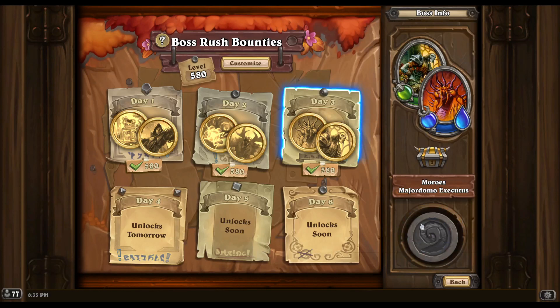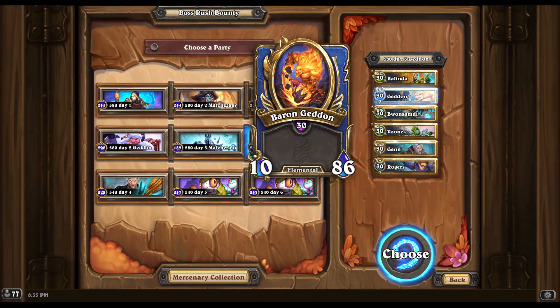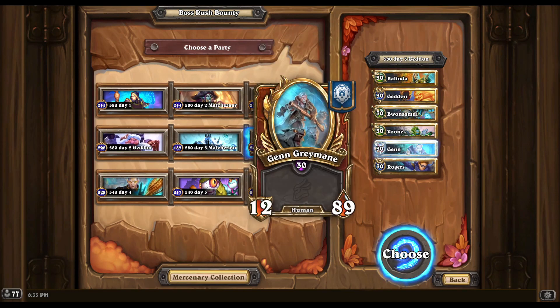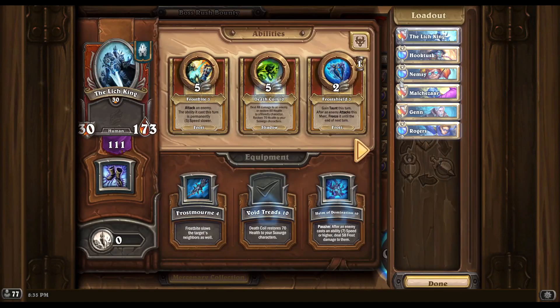Frostrush 580 day 3. For this run, a lot of the comps people were using on the Discord for their first kills involved either a really big Geddon to brute force Veil of Shadows with blonde bounces, or you could start with the Malkazar comp or one of the Holmes freeze comps, and then you still needed a really strong Ginn to beat the Ragnaros at the end without help from other mercenaries.